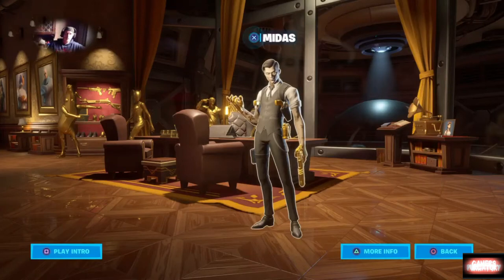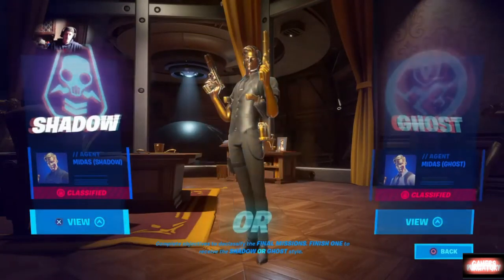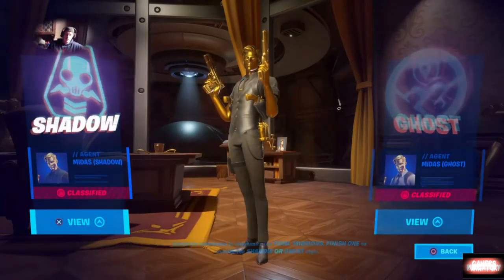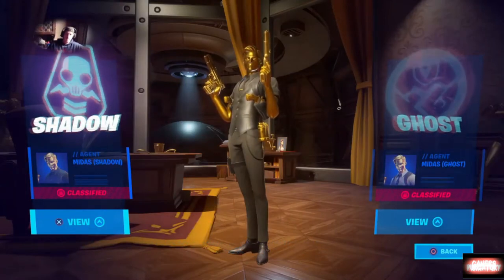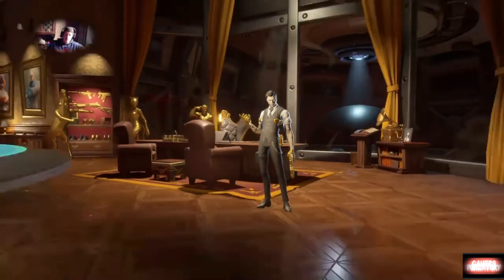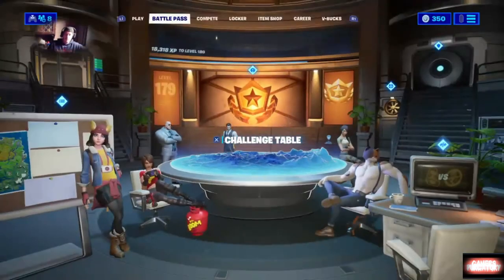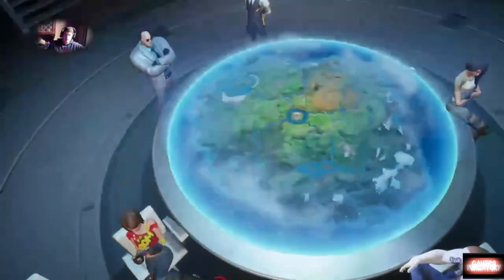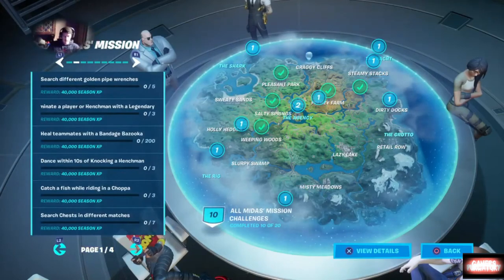If you finish those challenges, really all you need to get is 19 total, and then you get the option to choose between Midas's Ghost form, which you see here, or his Shadow form, which you see here. At this time I do not have his Ghost or Shadow challenge - as you know I always do an update with that video at a later time. So let's get into his normal challenges real quick so you know what to be looking for. My list is going to differ from the list you'll see on screen as far as the order is concerned.